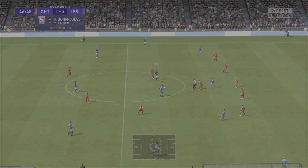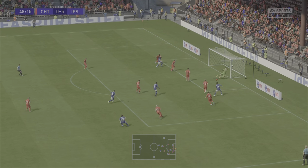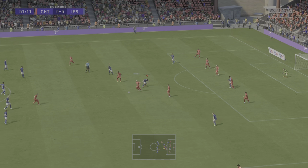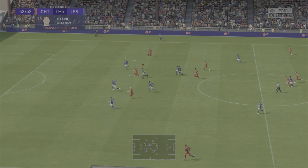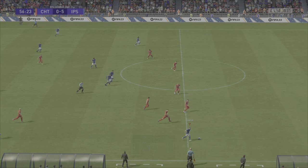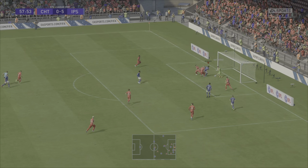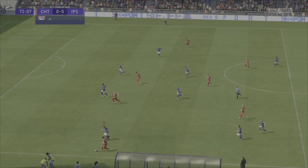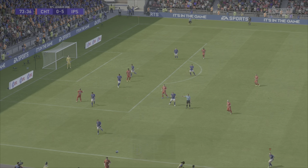In the second half, John Jules and Morsi come on for Christensen and Ladipo. John Jules goes near post but still can't find his first goal for Ipswich Town. Cheltenham get a long-range shot away — 20 yards — but Christian Walton is forced to make the save. Chaplin makes the run down the side, finds Harness, but it's straight at the keeper for a simple save. The rebound bounces back and Kamara tries to dig it out but doesn't get it — straight into the defender's feet.